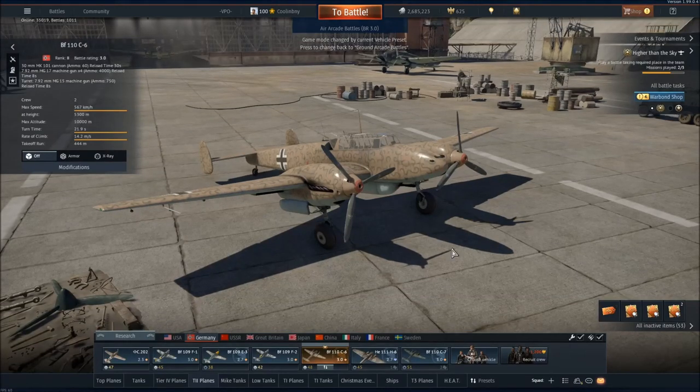This can be used to unlock a vehicle that maybe you've wanted forever or a vehicle that maybe has just been released. When playing top tier jets I always see a few people with the newest jet available right when the patch is released because they use their convertible RP for this purpose.